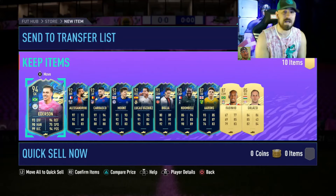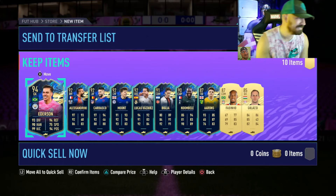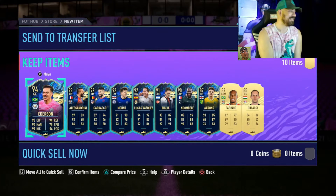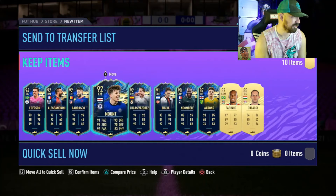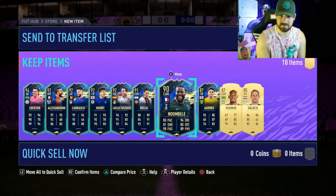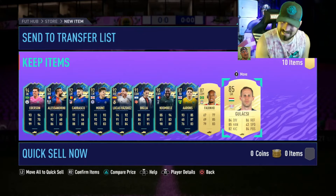Oh my, are you kidding me right now? I got a Team of the Seasons! Alisson, Drini — okay, I mean these are all good cards, a lot of these are really good cards. These top five you could start in your team. And Bellerin — Bellerin is actually a really good card.